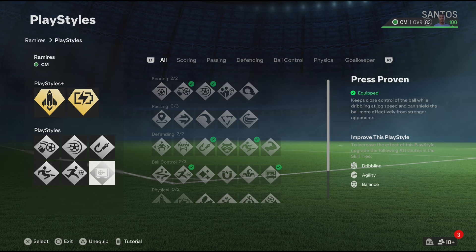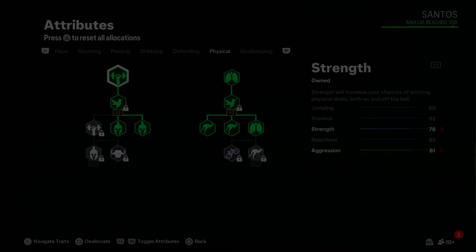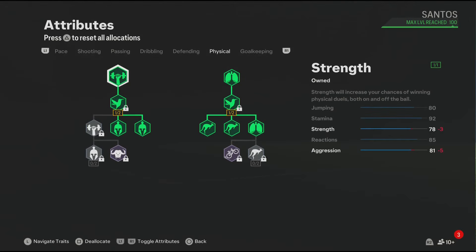For the physical blueprint, these physical attributes are looking good. You also get 92 stamina, and let's not forget we also have the Relentless play style, so the stamina will get boosted in game.